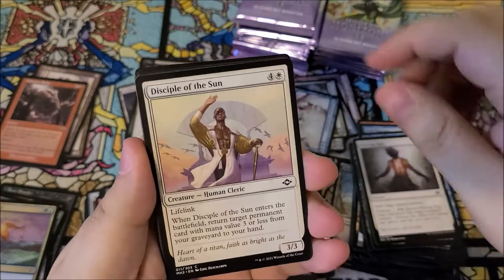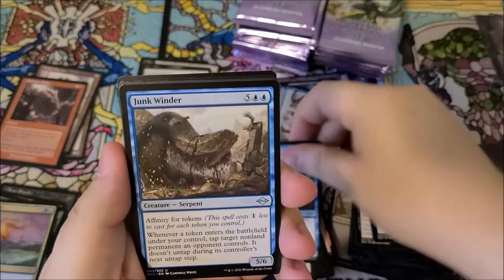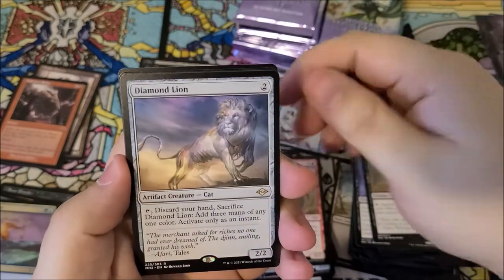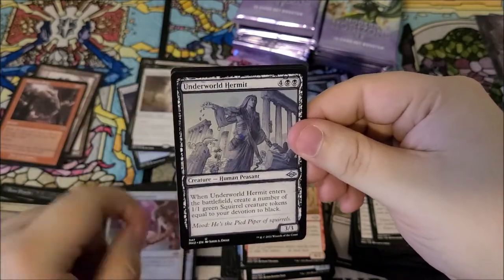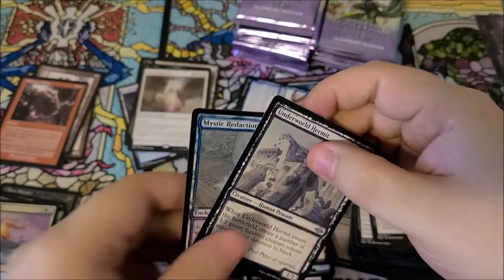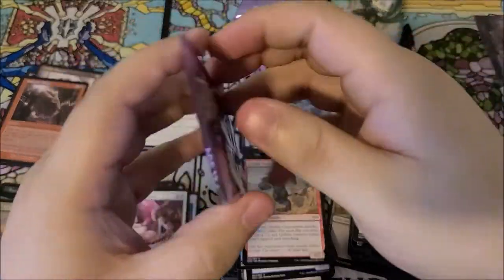Piercing rays, disciple of the sun, charger, sinister starfish, specimen collector, junk wielder, goblin trap runner. We got diamond lion, solitary confinement — that's our reprint. Underworld hermit is our sketch card, and we have a foil sketch as well. Nothing too crazy.